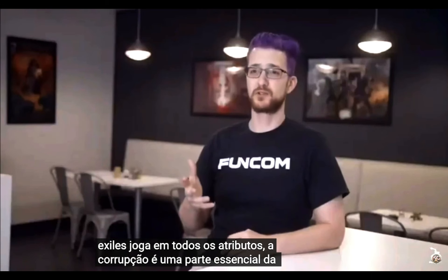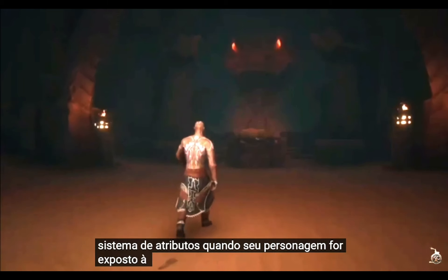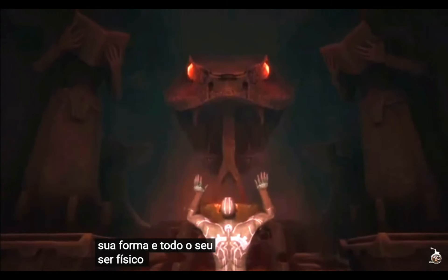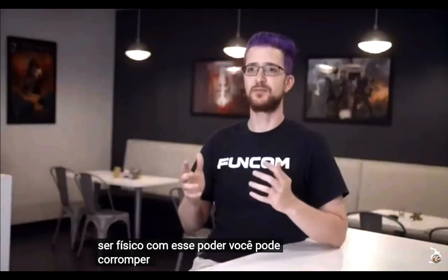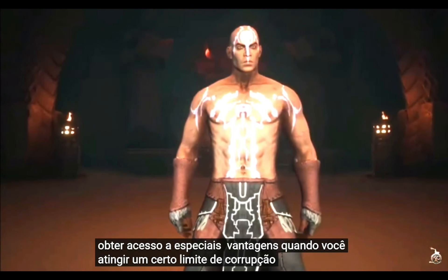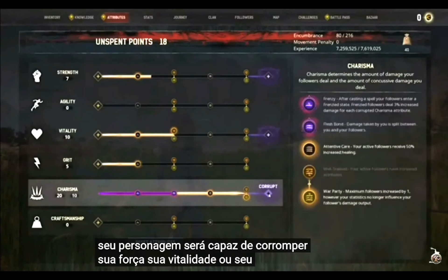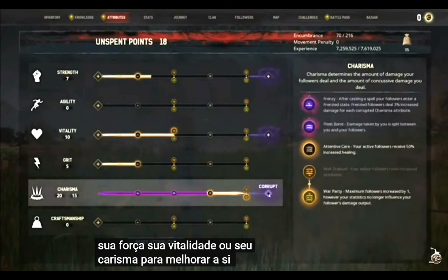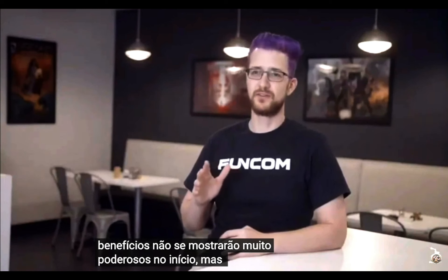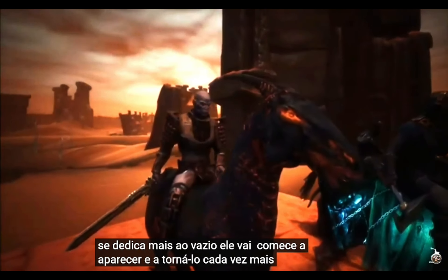Corruption is a core part of sorcery, so we wanted that to impact the attribute system as well. When your character is exposed to corruption, it'll corrupt their form and their whole physical being. With that power, you can corrupt your physical self to gain access to special perks. Once you've reached a certain corruption threshold, your character will be able to corrupt their strength, vitality, or charisma to improve themselves. These benefits won't show themselves as very powerful at first, but as you devote yourself more to the void, they'll start making you more and more powerful.